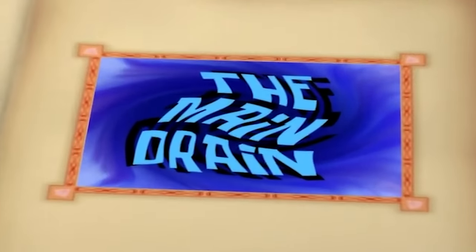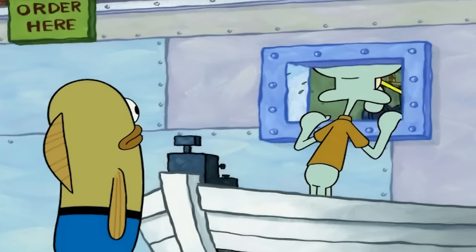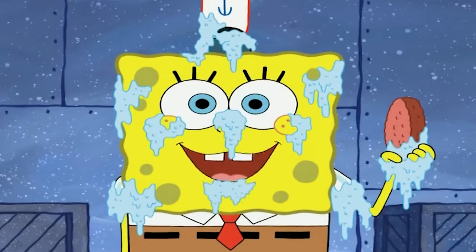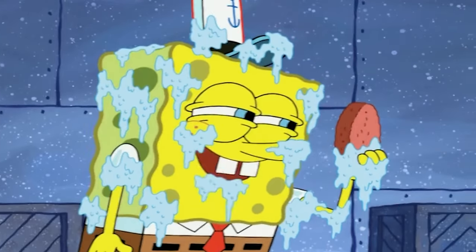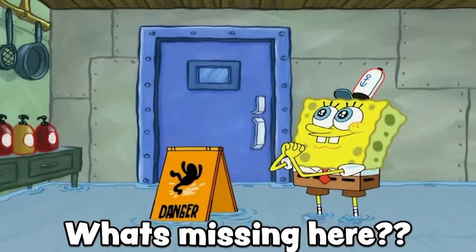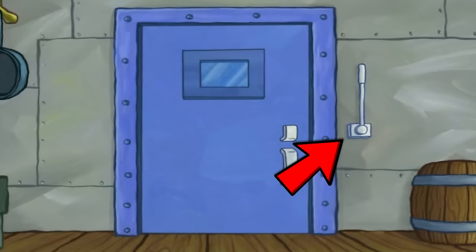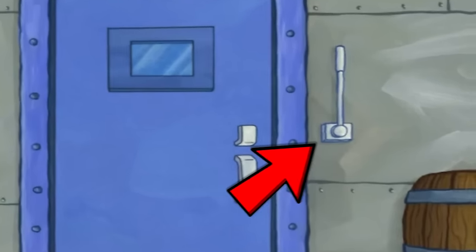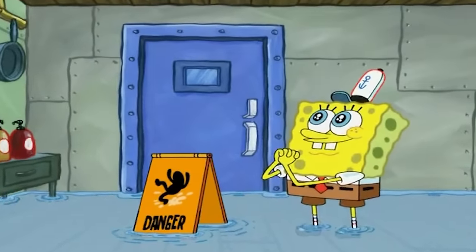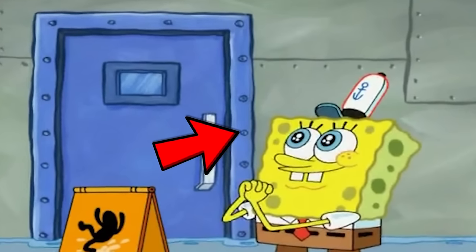The Main Drain is an interesting Season 7 episode — it's not a bad one, it's not a good one at the same time. But it does have two mistakes. Take a look at the first one. If you caught that one, I'm very proud of you, Grapple Gang. Take a look at this lever right here beside this freezer. Remember it, as it disappears when SpongeBob puts the danger sign on the floor. First it's there, as you can see here. But then when SpongeBob puts this danger sign down, it's just gone — almost as if the animators forgot to draw it the second time. Pretty weird, but wait until you hear mistake number two.